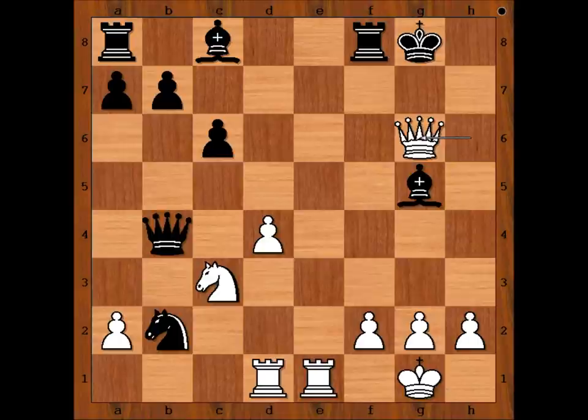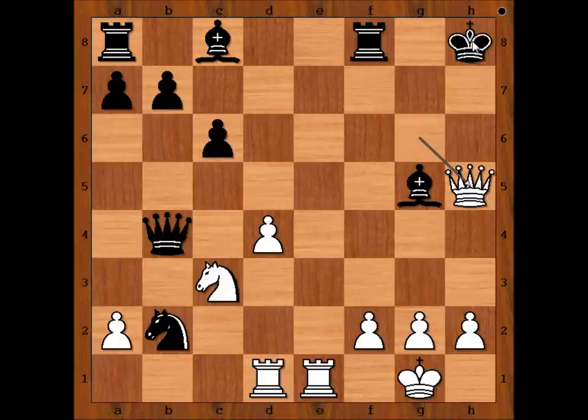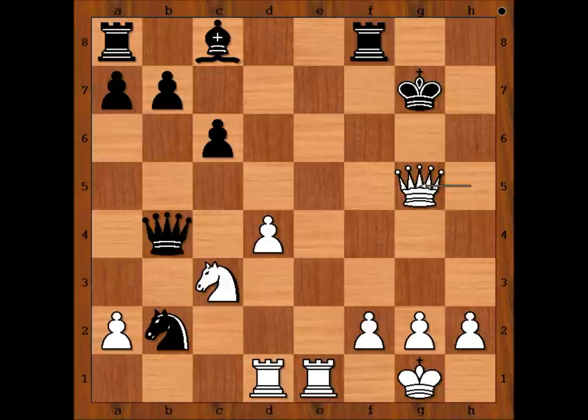Bishop takes knight, and now queen takes on g6, check. King to h8, queen to h5, check. King to g7, queen takes bishop, check. King to f7. White to move — play the move when black resigned. The move is?